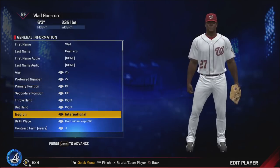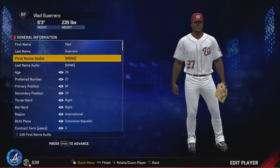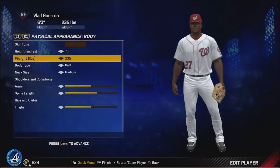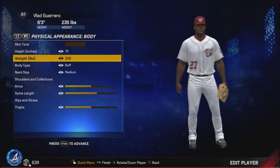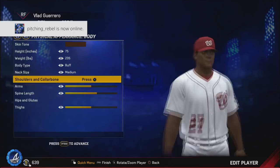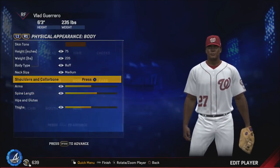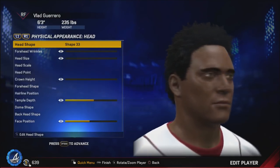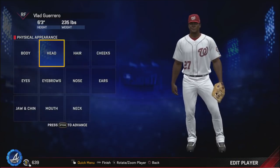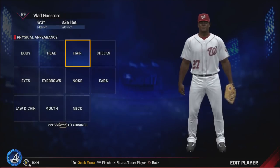This was his age-25 season, he was number 27, played right field from the DR. Just look at that monster — look at that body. He's listed at six foot three, 235, so that's what I made him. He was always kind of a buff guy so I gave him that body type. He always seemed kind of long to me too, so I gave him kind of a longer spine, broad shoulders. His face is not very accurate at all — I think that's one of the white guy templates — but it was really hard to find a face that was even close to Vlad.